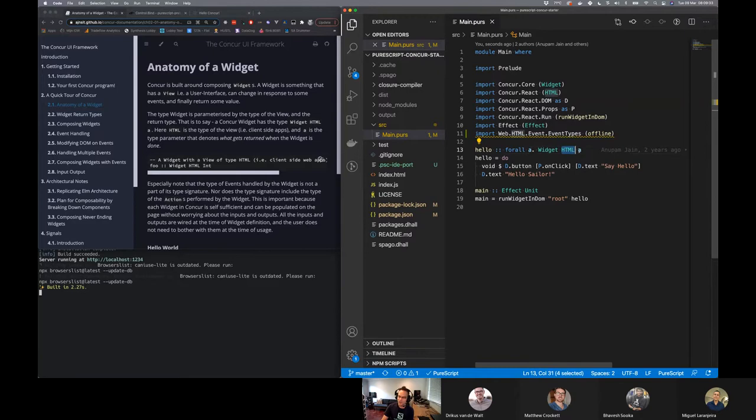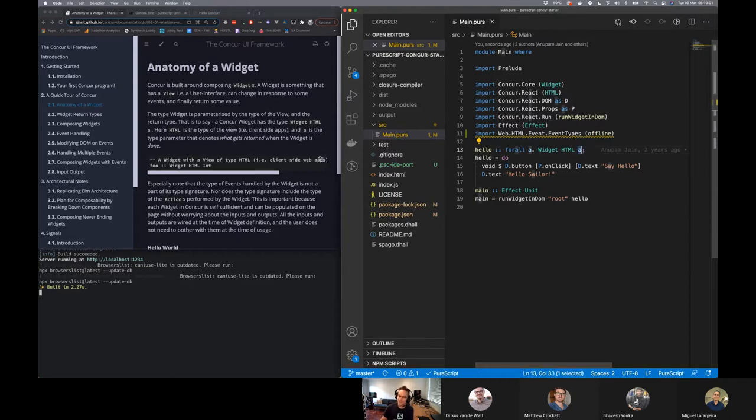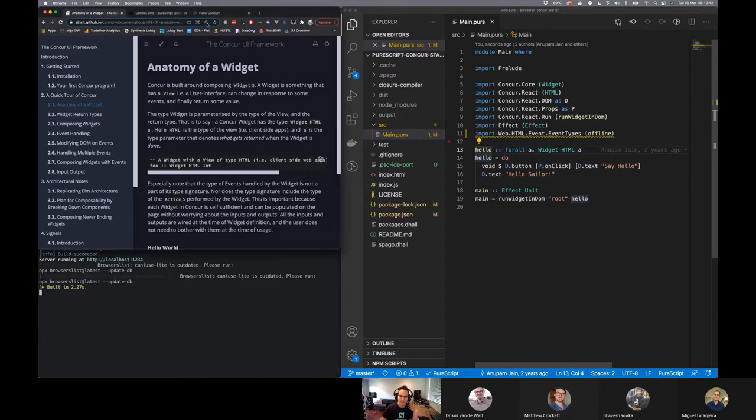Hello is a widget of HTML and a. It's a widget returning something — when it's complete with its job, it will return us a thing of type A. We leave it as A because this is a widget that never returns. That makes sense because when it runs, I can click on it and it says 'say hello', and then it says 'hello sailor' — it never disappears. It's always mounted onto our display. So it never returns a type.